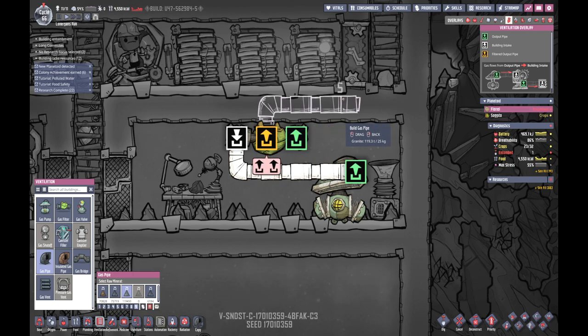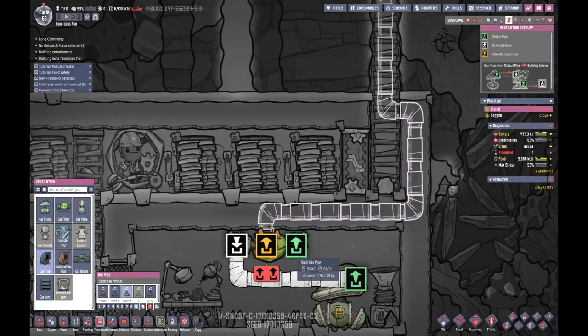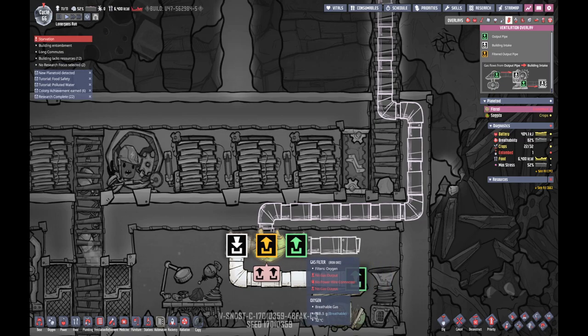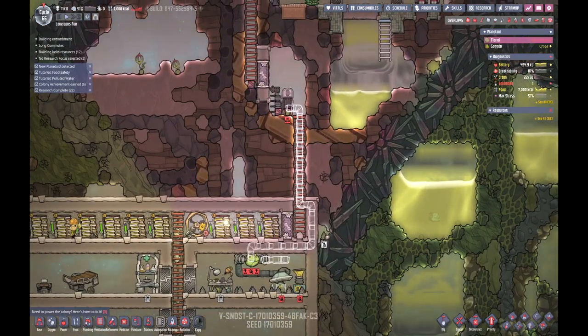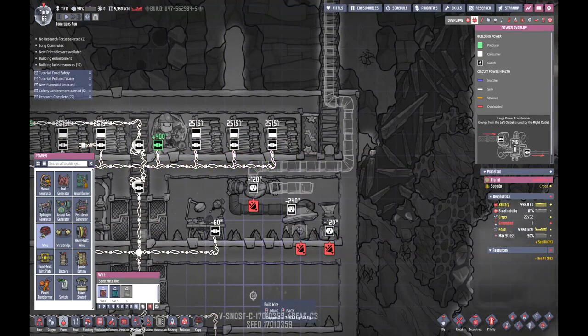Go that way. And then this output pipe - I'll put it just there I think for now, because I want to see if this will fill up with either the dirty water or the oxygen, and I want to see if this does the oxygen only. But we need power for those as well - everybody's going to sleep, never mind. 120, 240, and 120 - so we're going to need a separate power supply.